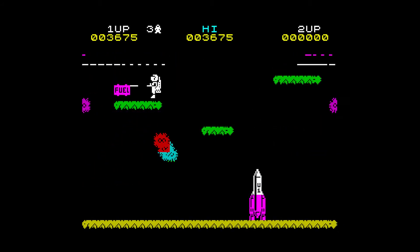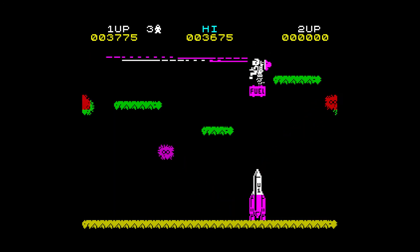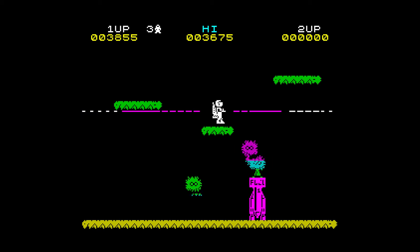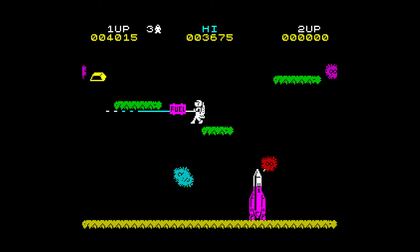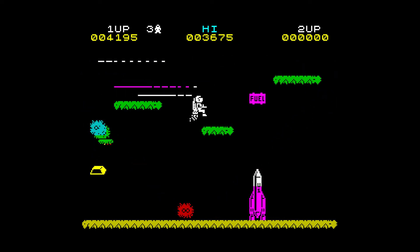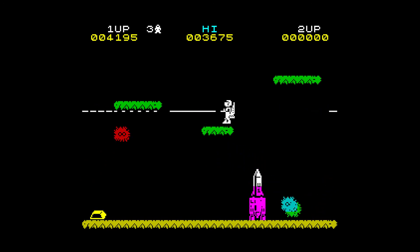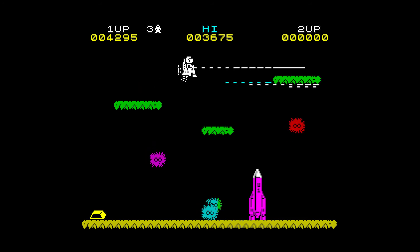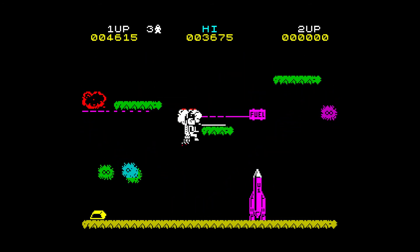Once our ship is constructed, fuel pods start to arrive dropping from the top of the screen and landing either on the ground or on one of the platforms. These fall under gravity at a constant speed. You'll also notice there are other special bonus shapes that fall down which you can walk into to collect extra points. As we fill up the ship, once one fuel pod has been added the next one comes, until we completely fill the spaceship and it's ready for takeoff.